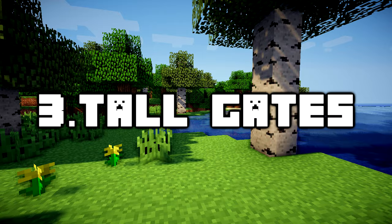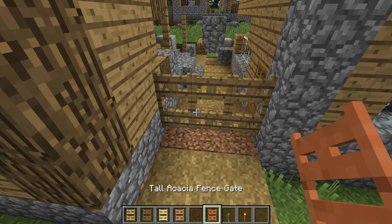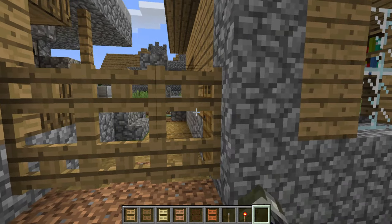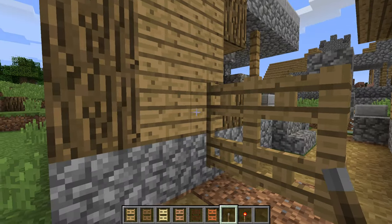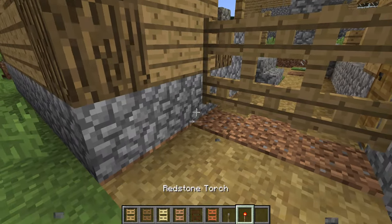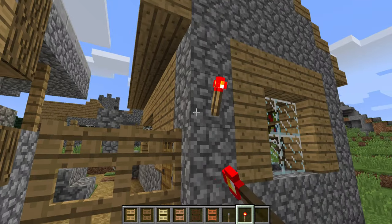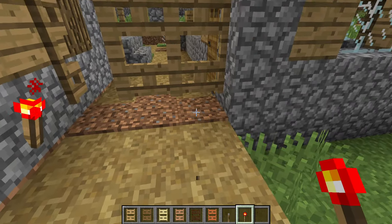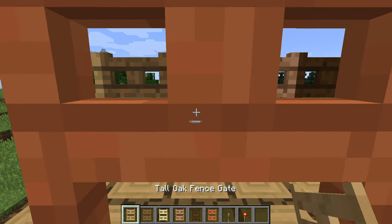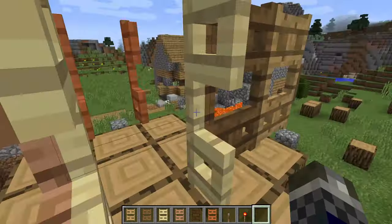Number 3: Tall Gates. This is a very simple concept for a mod. This mod brings double high fence gates with the vanilla wood types to the game that connect to both fence pieces and wall blocks, so they should blend in well with your builds. You just place two normal gates of the same type above each other in a crafting bench to create one of these double high gates. You can right click one of the gates to open both of them at one time, or you can provide a redstone signal power input to toggle them remotely. There are a lot of different ways you can open and close these gates and they look a lot nicer.